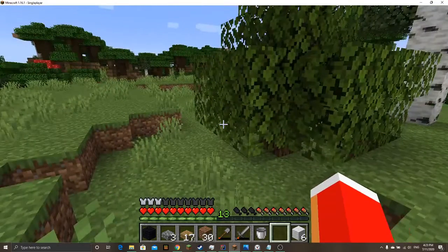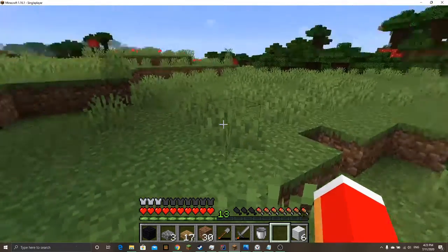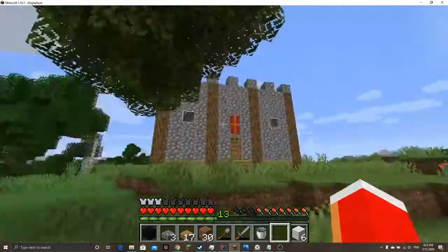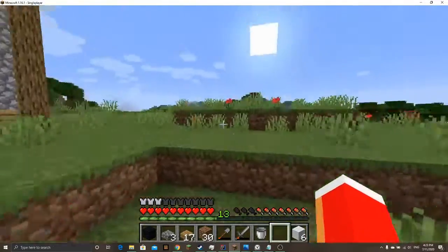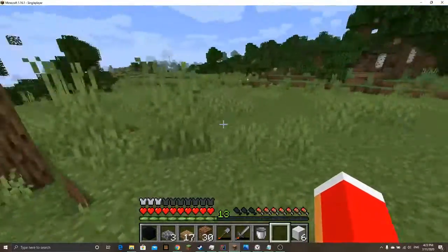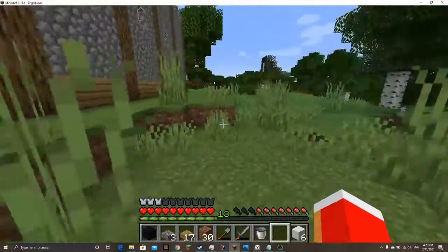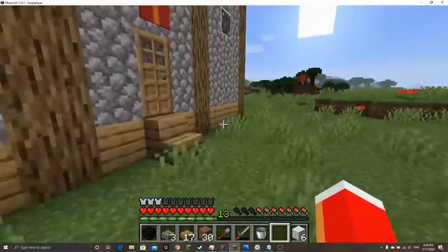Hey guys, this is Woolly Whameth here, and today we're going to be doing episode three of our survival world gameplay. There are a lot of new things I've added for this episode to make it interesting. First things first, here's our house — I made it a medieval style so it's looking really cool right now. This house took a lot of work — it took me two hours of grinding to find resources to make it. I'm really happy with it, let me show you the interior.